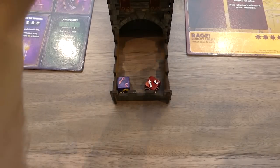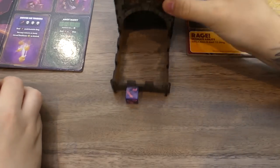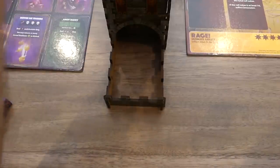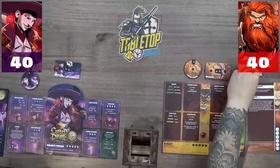Caleb rolls and goes first as the Cursed Pirate. He misses the income phase but gets an upkeep — losing a cursed doubloon at the end of his turn. He rolls three, four, five, six and goes for the large straight. He gets it: two, three, four, five, six. No cards to play, so he gives Victor a powder keg and deals nine damage.